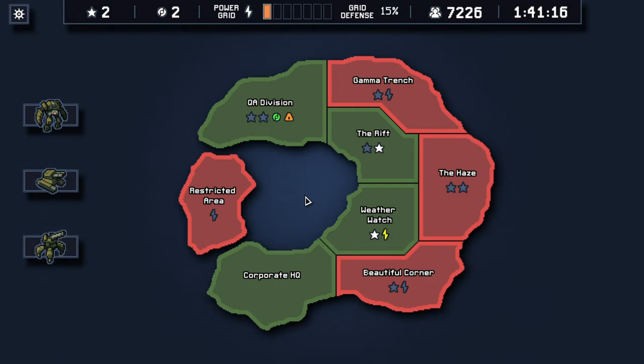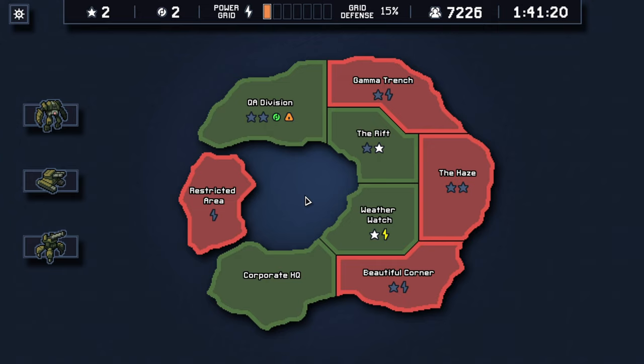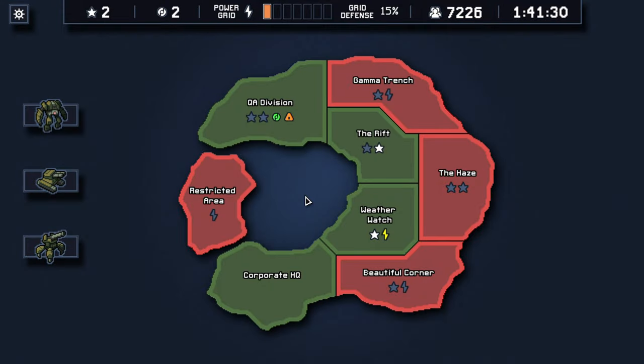Welcome back to another episode of Breach, where I'm slowly being choked out by the game. I'm amazed our run has been going as long as it has. Last episode, we lost one of our last time travelers — deceased Nicola Kirk. We've gotten a couple of close victories, lost a couple of trains, but we did gain two reactor cores.